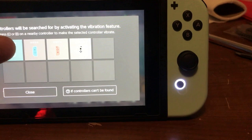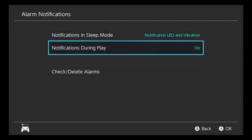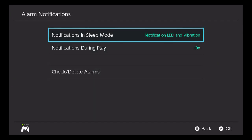You can go into your settings, go to notifications, and turn that on. It'll show either during games, or you can turn that off and customize it as well.